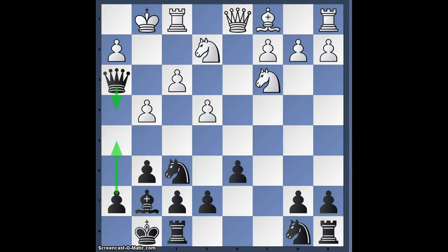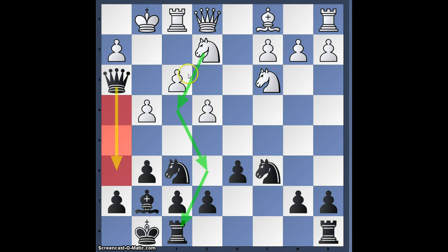For example, Nc6 is a bad move here. Now Qe1 and Black's queen is kind of trapped. No matter what Black does, if he doesn't decide to sacrifice his knight on g4, then Nf4 will be played. The queen will have to go to h6 and then discover the attack on the queen.